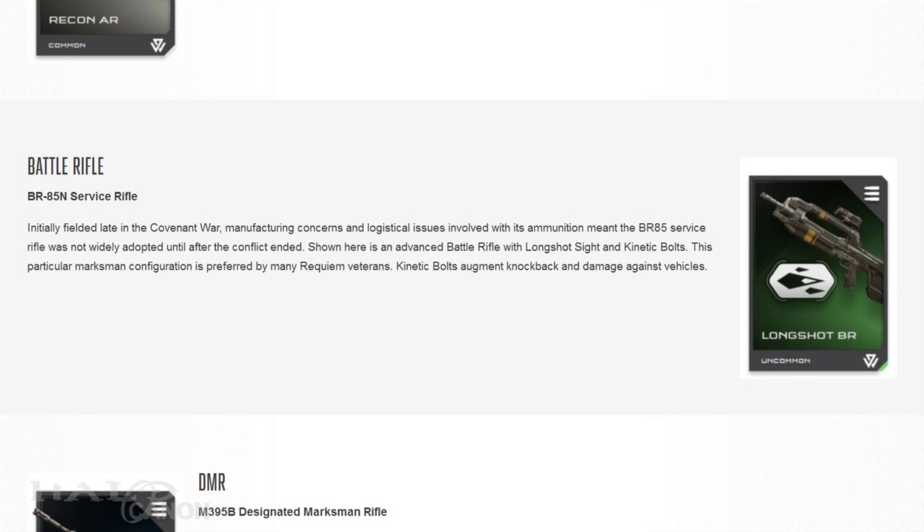Next is a variant of the Battle Rifle listed as the BR-85N. It has a longshot sight, often favored by veterans of the Requiem campaign, and kinetic bolt augmentations that can knock back enemies and deal damage to vehicles. The description also notes that the BR-85 in general was initially fielded late in the Covenant War, but never saw widespread use until after the war ended due to manufacturing concerns and logistic issues with the ammunition.